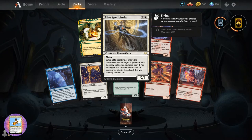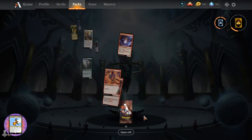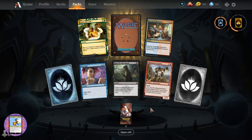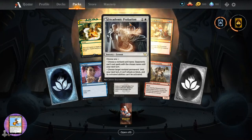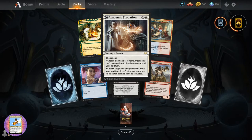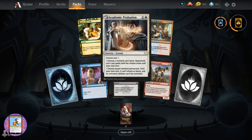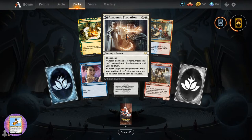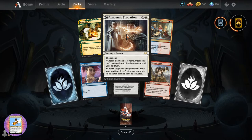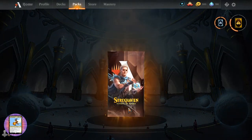There he is - Paolo, Victor Paolo. We're still trying to guess that guy's name - does anyone actually know it? Leave a note in the chat or comments. Academic Probation - sorcery lesson for two. Choose one: choose a nonland card name, opponents can't cast spells with that chosen name until your next turn. Or choose target non-land permanent, until your next turn it can't attack, block, and its activated abilities can't be activated.